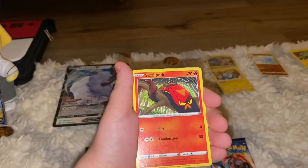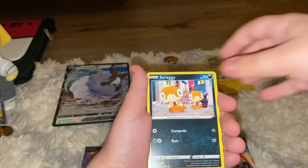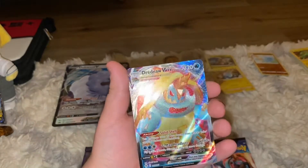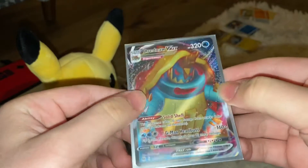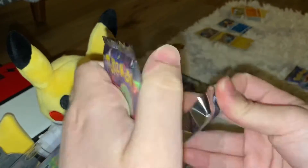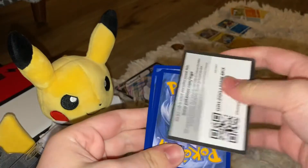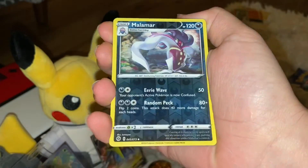A Poké Ball — this is the trainer pack — Sizzlipede, Holo, and Zigzagoon, Scraggy, Rockruff versus Carvanha, and a Dreadnault VMAX — not bad. Champions Path is probably one of my top favorite sets, guaranteed holo, like Shiny Legends, but Shiny Legends is way too overpriced for literally some shiny legendaries — that's like a one-in-twenty chance probably.